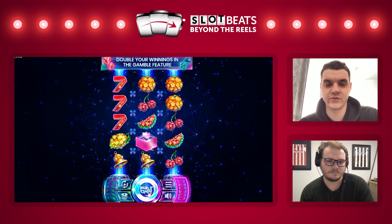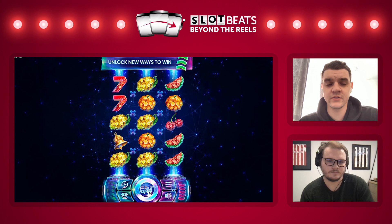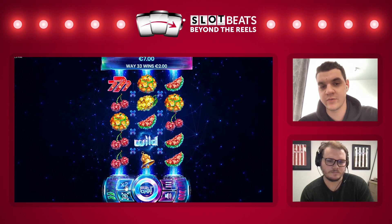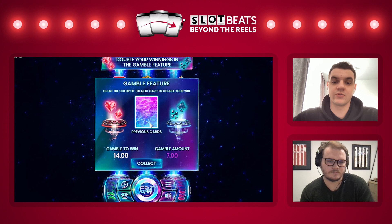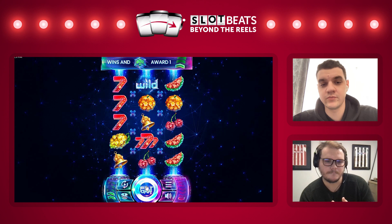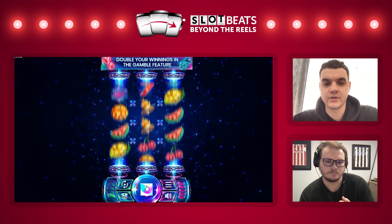We also tried to come up with something interesting in terms of graphics and features for our fruit theme game. Because we think that even a classical fruit theme game should have interesting graphics to attract players. If we talk about the features in Fruitopia, they are quite simple. There are Fruitopia levels — basically different reel layouts for different levels. There are five levels total, each with a different reel size, different symbol counts, and different ways to win. With each new level, wins get higher and higher. When you complete the last level, you are awarded free spins. There are also energy core symbols which help players progress to higher levels.